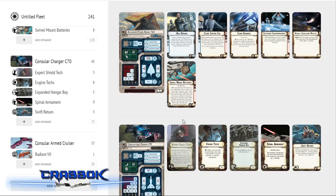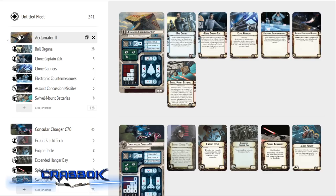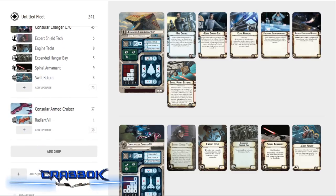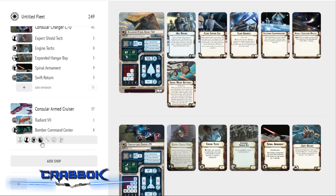Hopefully that also lets us have a squadron command lined up at just the right moment. Now for the Armed Cruiser, we're going to go with the Radiant 7 title. Radiant 7 reduces the number of upgrades I can put on here — I can't put ordnance on it — but I do gain access to fleet support. Since I'm going to be running some bombers, I want Bomber Command Center on here, which is certainly going to be a nice thing.